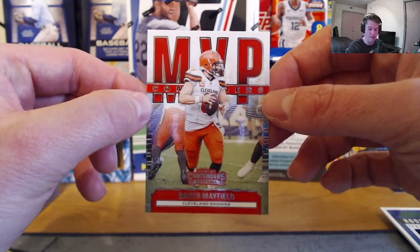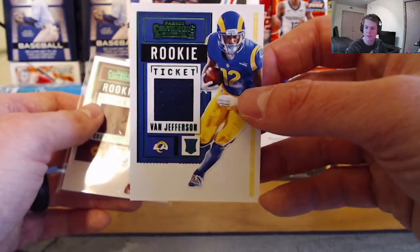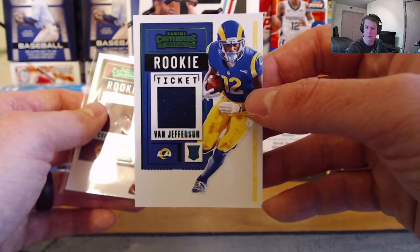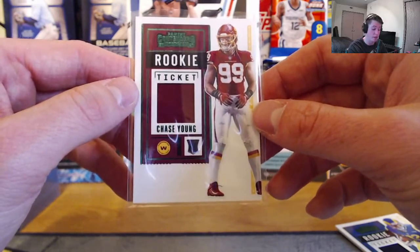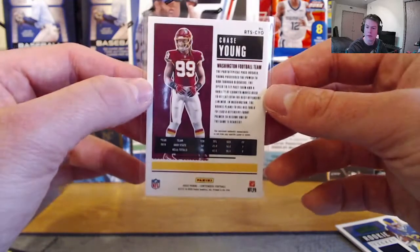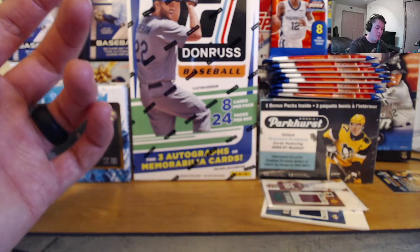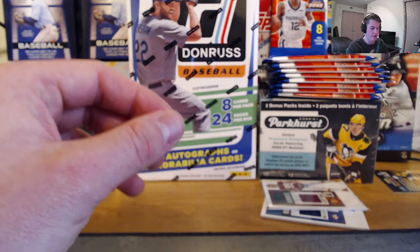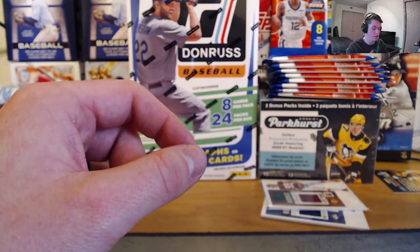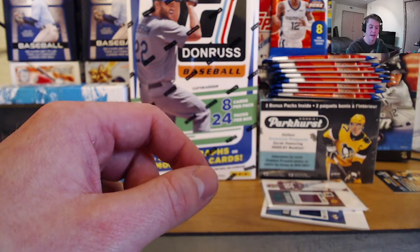No autographs unfortunately — I was really hoping. I love getting autographs. But we did get a rookie ticket Van Jefferson — not the best, but you never know. And I am actually really excited about the Chase Young. Like I said, if you're going to get a defensive rookie, what better player than Chase Young? All in all, I love the way these cards look — the inserts, the base cards. Still searching for those rookie quarterback autographs — I want those more than anything before the new line of football comes out. Leave a like if you liked the video, and always leave your rookie cards.